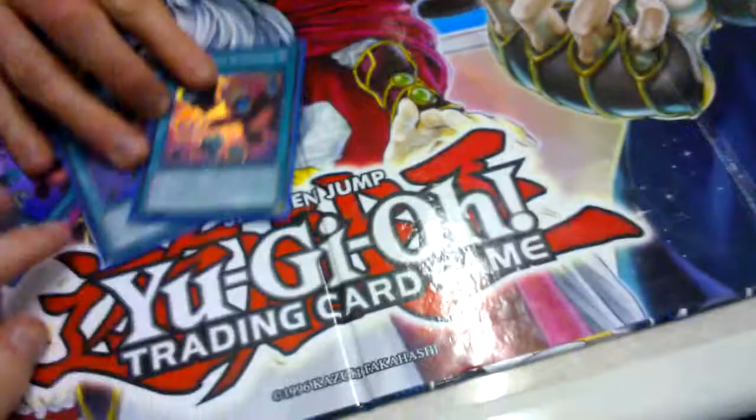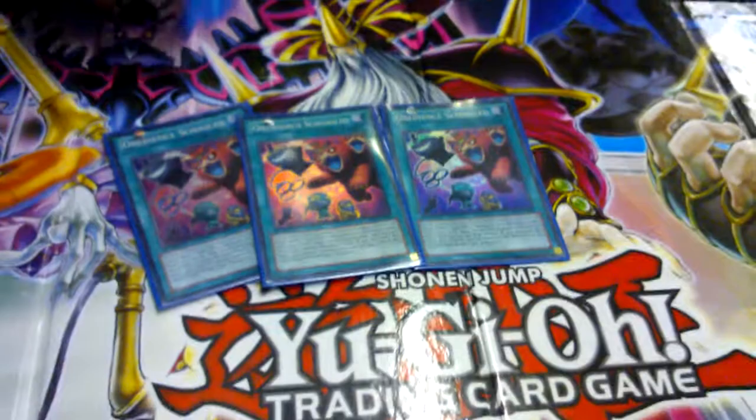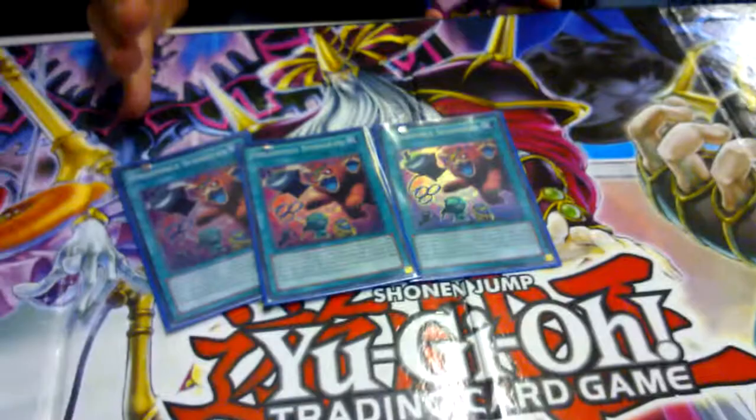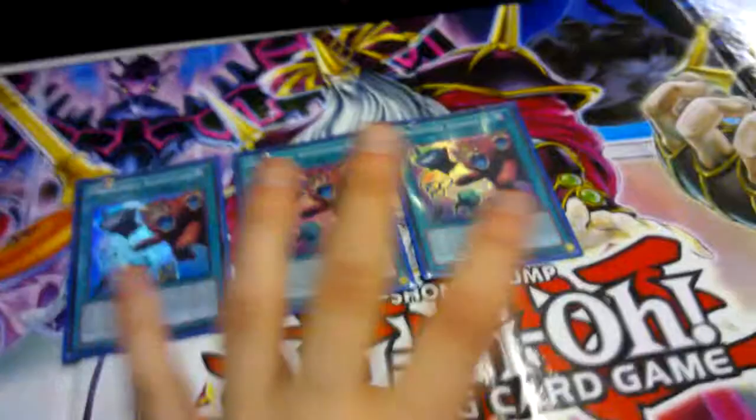Here is Obedience Schooled — this is the MVP of the deck. Obedience Schooled: when you have a clear field — it doesn't matter if your opponent has something out or not — you can special summon 3 level 2 or lower beasts from your deck, all with different names. Their effects will be negated, and you cannot special summon non-beasts for the rest of the turn. But once you see the extra deck, you'll know why this deck is so good. We'll show you the combos with the extra deck because there's no point showing what you can do until you've seen it.